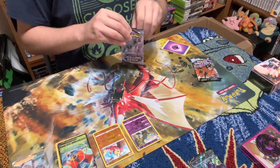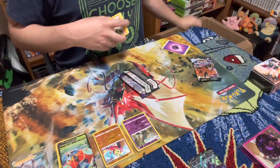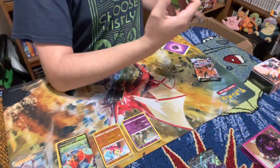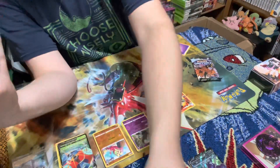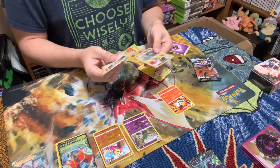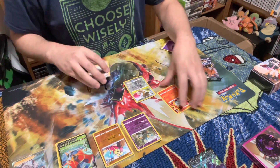All right, two more packs left. There's your code. It's going to be a fighting energy — I pulled one card too many, I did. Volcarona and fire energy, so I was wrong. And we have Flaaffy. Volcarona was the rare, okay. Clara, reverse holo Squabbit, Ladyba, Larvesta, Snom — yep, we've seen all these before. Nothing great out of that one.